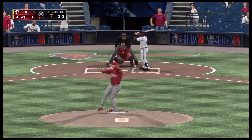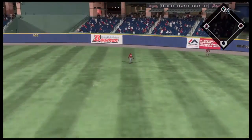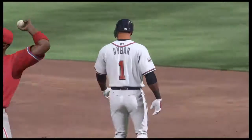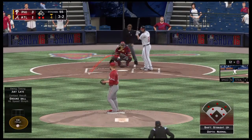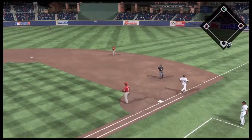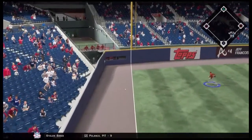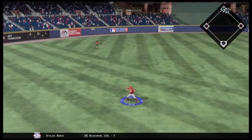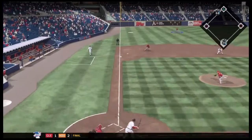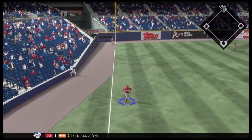Bottom of the fourth, full count — three to one is the score — that's deep but it's gonna be off the wall, and that's a leadoff double. Two out, runner on third — Galvis makes the play and retires the side. He was clean in the field today after having a couple of errors last game. Same inning, two down, runner on second — that's another double, and that's gonna score a run. It's now three to two.